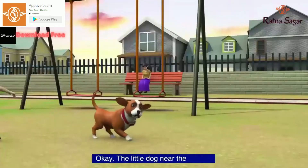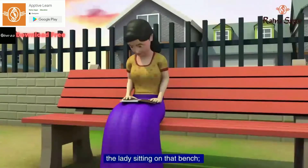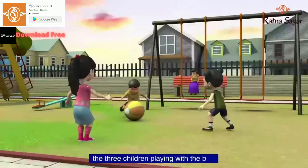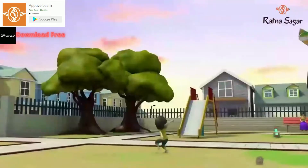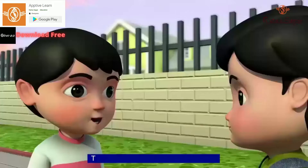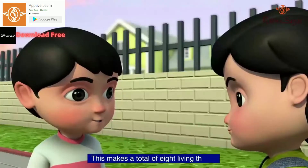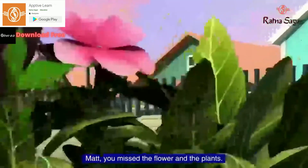The little dog near the swings. The lady sitting on that bench. The three children playing with the ball. The girl who is flying the kite. The two trees. And the squirrel on the tree. This makes a total of 8 living things. Matt, you missed the flower and the plant.